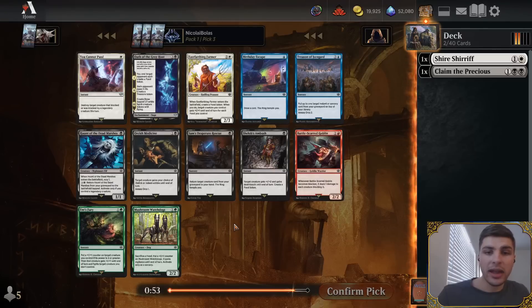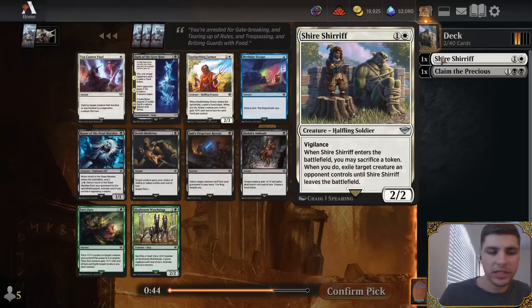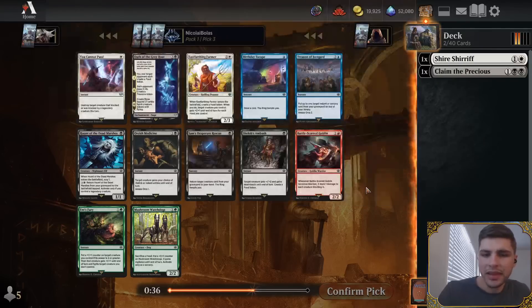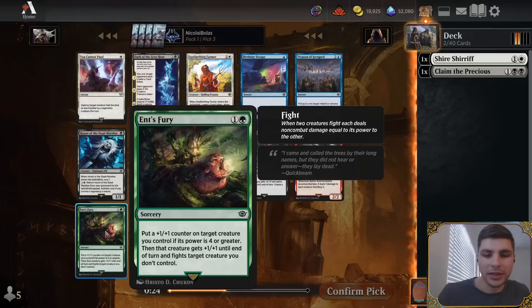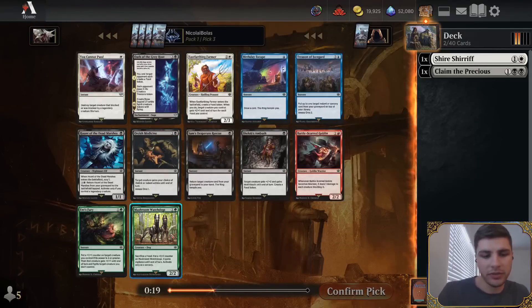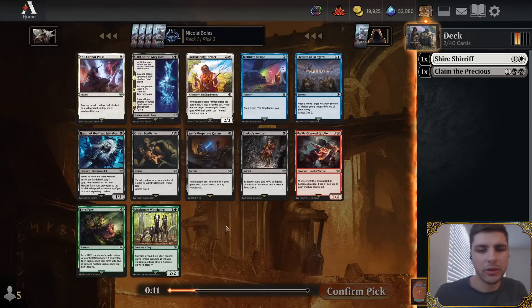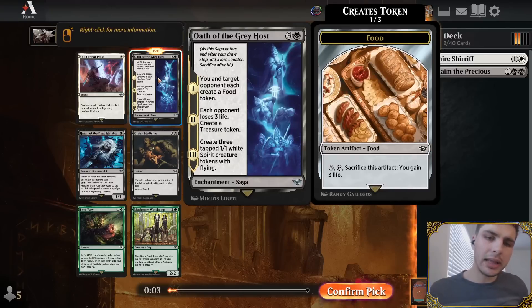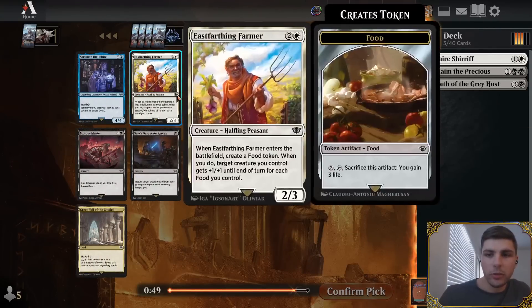Now we get to try out Oath of the Greyhost, a card that in my mind is not very good. But this could be a home for it, because I already have a Shire Sharif which cares about having tokens to sacrifice, and I can use the food token for that. I also have Claim the Precious making me want to play black. Other considerations are Birthday Escape — a nice cantrip that helps the ring tempt you — and Mushroom Watchdogs, which fits in the same decks as Shire Sharif. We're going to try Oath of the Greyhost and assume it's a good card in this deck, even though I don't have huge reps with it. There was also an East Farthing Farmer that goes well with the Shire Sharif.